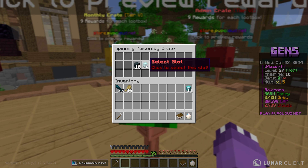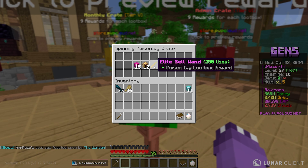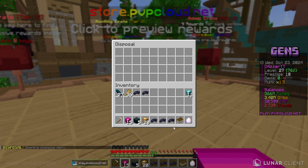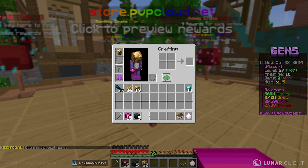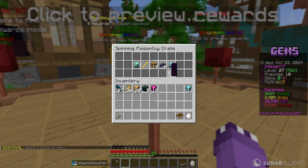Here we go — first loot box. Let's see what we get. We got some booster boxes and then some black scrolls. Not the worst opening — I don't need the black scrolls since we're already loaded up on those, but the other items are really really good. We got two more loot boxes — hopefully we can get some of the armor pieces, that would be best case scenario.